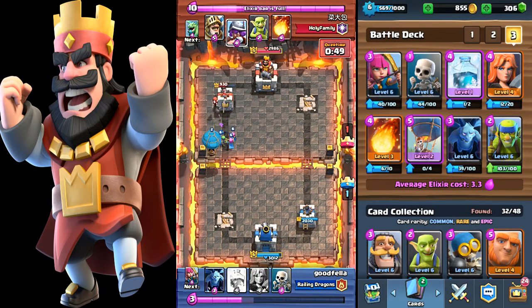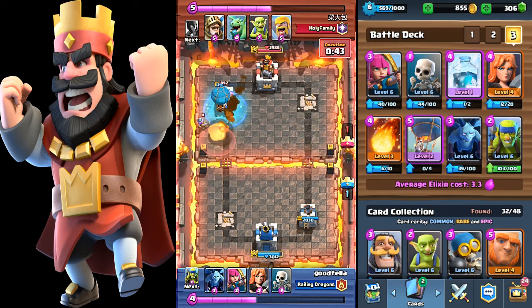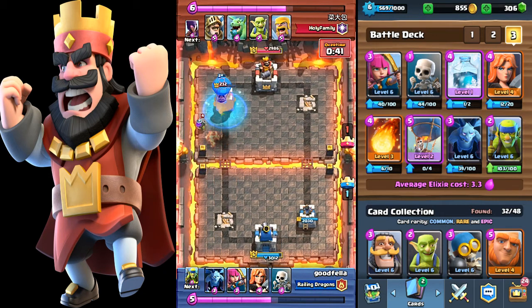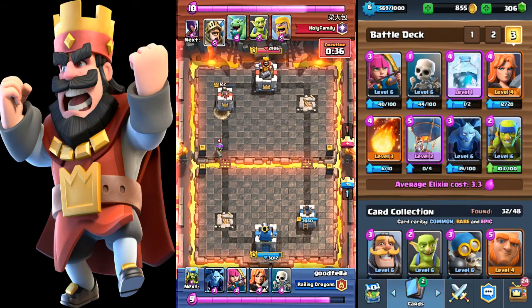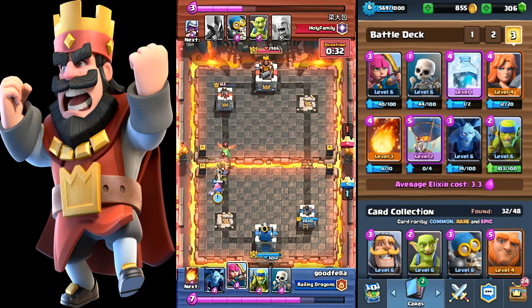Getting a few shots off on his crown tower with the archers — drop my balloon. Free spell fireball, but I still make it to the tower. Got one shot off and down the tower goes — panic moments, panic moments.